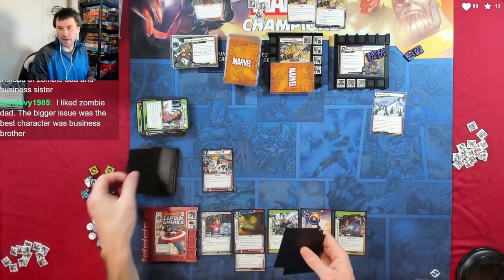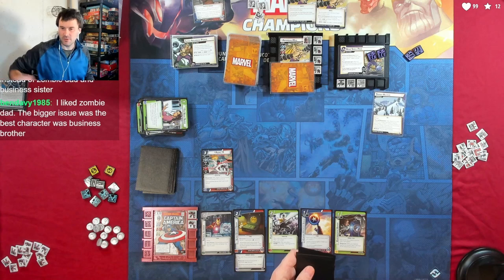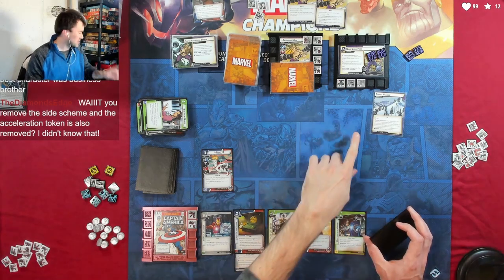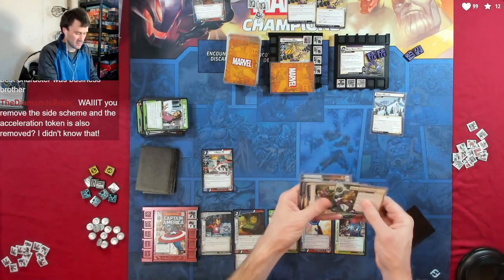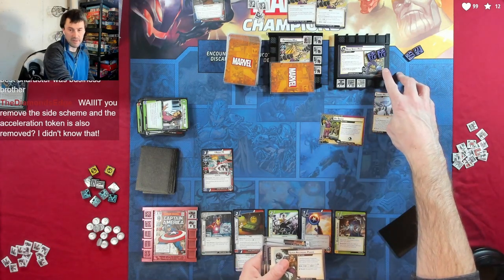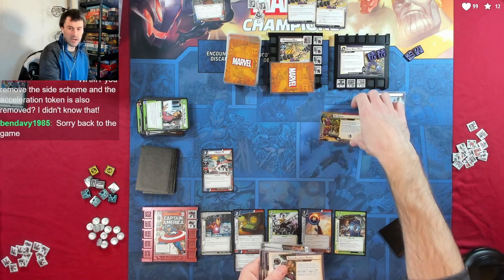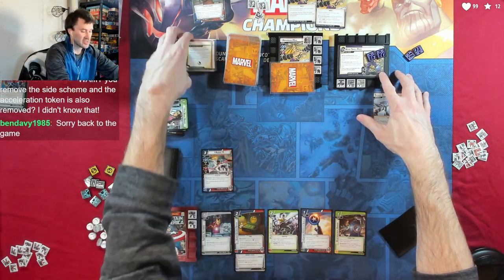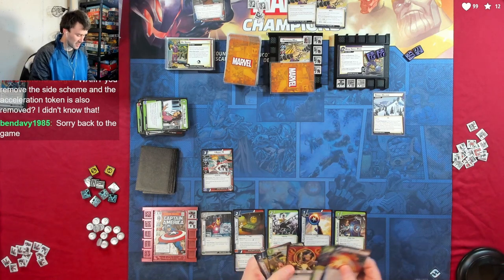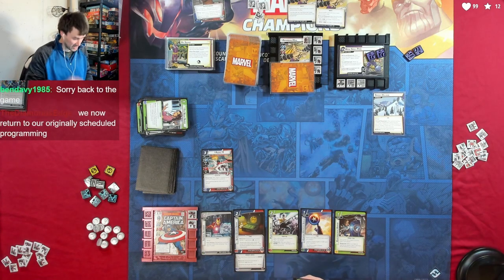Draw five cards. By the way I'm going to let your guys's conversation just kind of go — with Iron Fist show I haven't paid attention. The acceleration token was just for the side scheme, because the side scheme itself has that on it. Technically I wouldn't put the token on there, but I always forget to look at the side scheme cards, so I put that on there to remind myself. If there was one on here from going through the entire villain deck it wouldn't come off — it's just my way of remembering. We have a Shield Block, a Double, Desperate Defense, and a Sidestep — this is getting dirty.